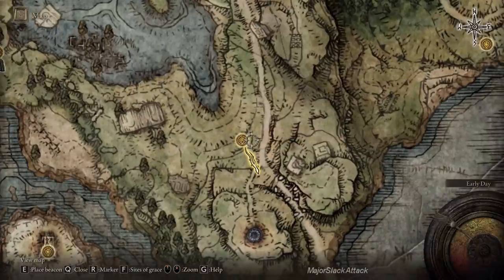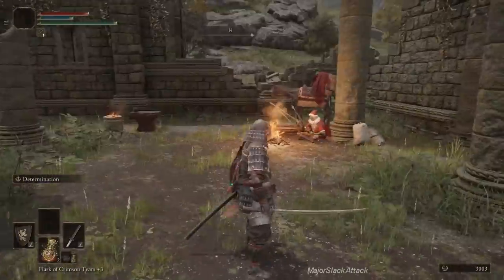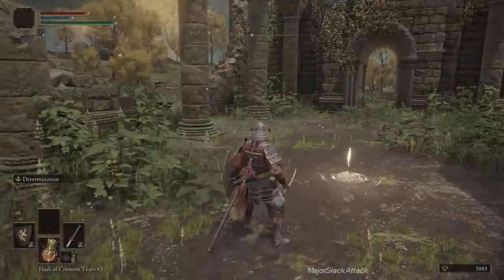I already showed you where to get smoldering butterflies — just north by northeast of the War Master Shack. And you can get some mushrooms way down at the south end of Agiel Lake. There's a mushroom right there. You can just go here, rest, grab the mushroom, go back, rest, and repeat. Get yourself a whole bunch of mushrooms and smoldering butterflies. That's your homework assignment.